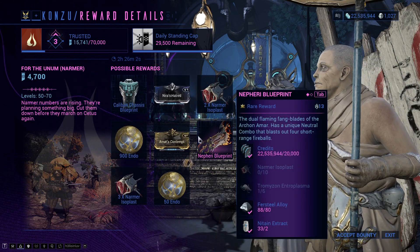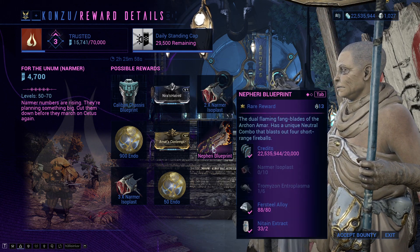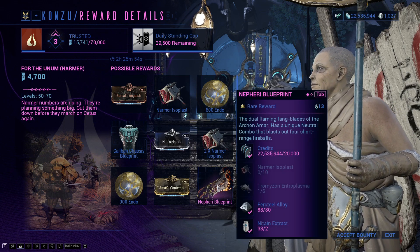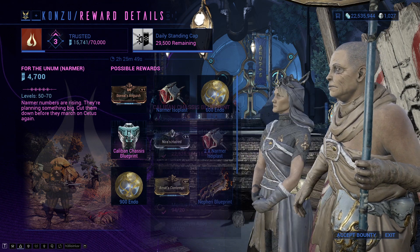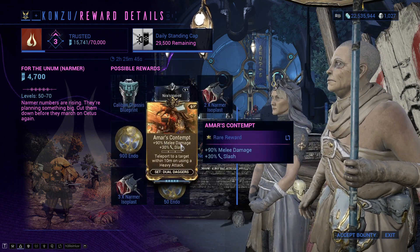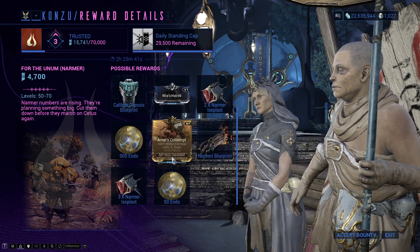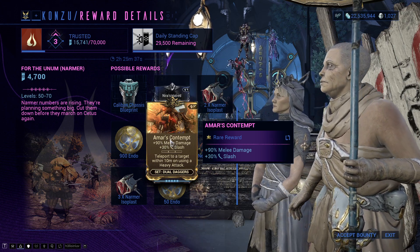You also have a new weapon here — the Neferi Blueprint, which is of course the swords that the Wolf used, so that is a very good thing. I cannot wait to use this weapon. We also have a new mod for dual daggers: 90% melee damage and 30% extra slash, teleport to a target within 10 meters on heavy attack — so that's really cool as well.